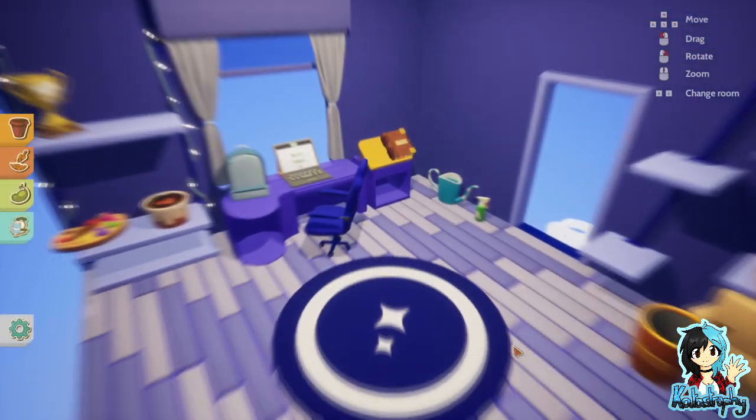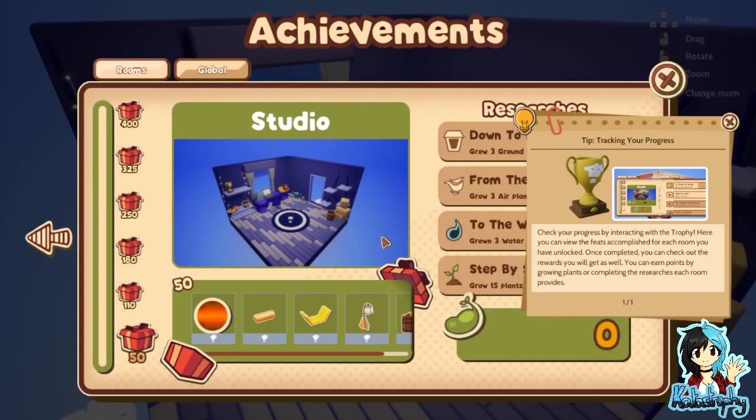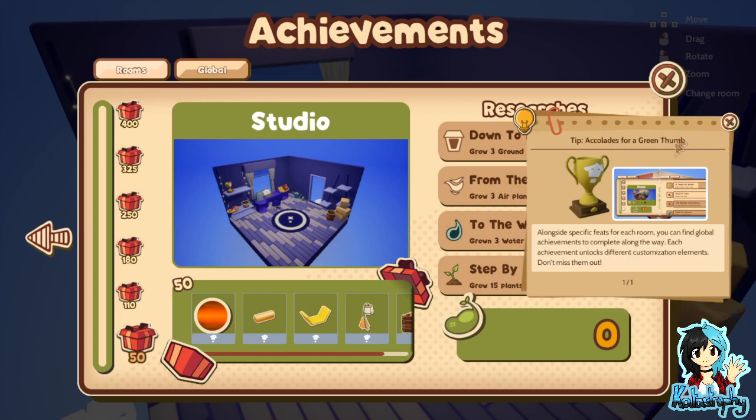I'm guessing that's an achievement I just unlocked. Hybridization. Beautiful. Check your progress by interacting with the trophy. Here you can view the feats accomplished for each room you have unlocked. Once completed, you can check out the rewards you will get as well. You can earn points by growing plants or completing the researches each room provides. Alongside specific feats for each room, you can find global achievements to complete along the way. Each achievement unlocks different customization elements. Don't miss them out.